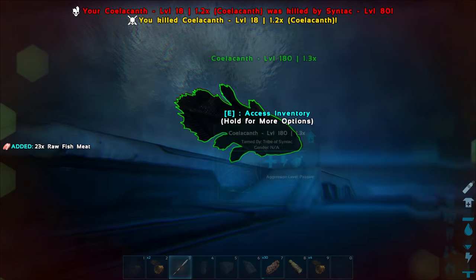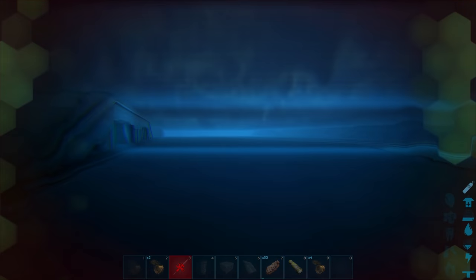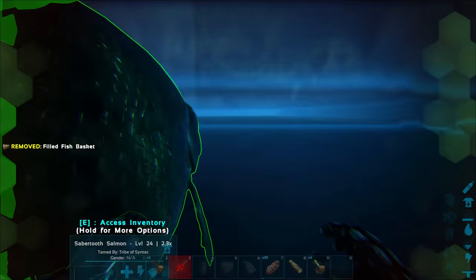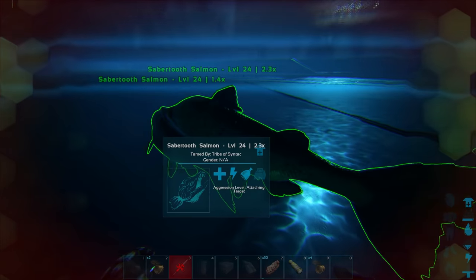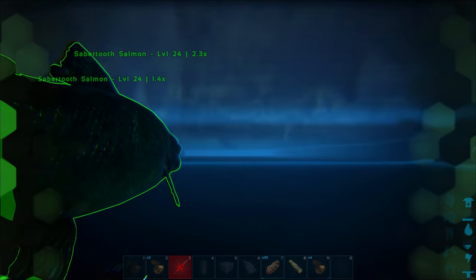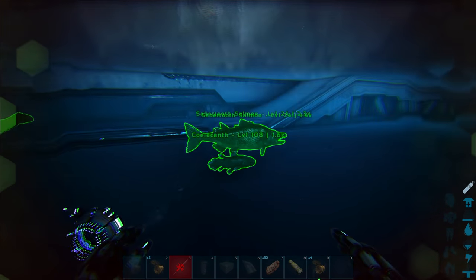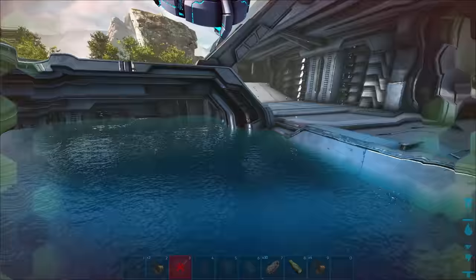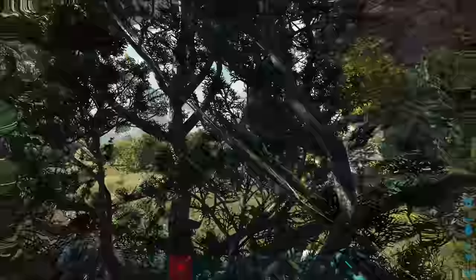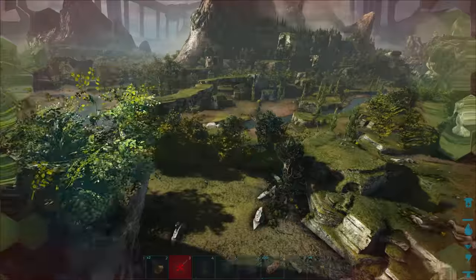I'm actually going to go ahead and get rid of all these fish because we don't need them anymore — they're not going to be big enough. This one here is a 1.3. Well, I guess we're not going to kill them. Instead I'm going to go ahead and dump out my other fishies. So there you go — 1.4. They won't move around or anything. Let's place the 2.3 beside it. Look at the size difference between these two. Holy crap, that thing's a freaking shark. And let's place the other fish on this side — that was a 1.6. Look at the size of that compared to the salmon.